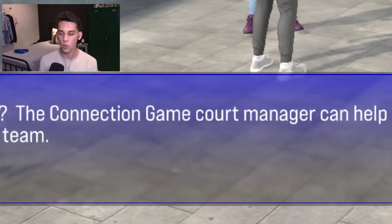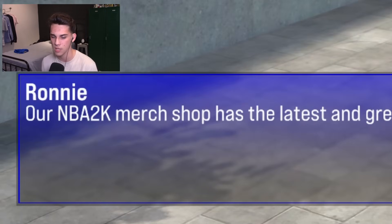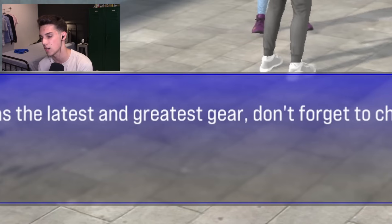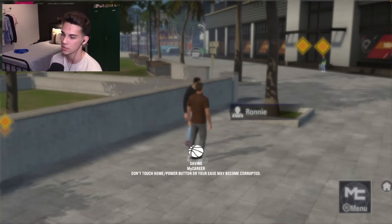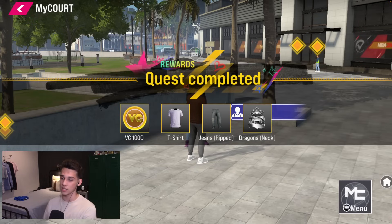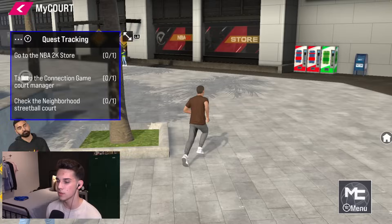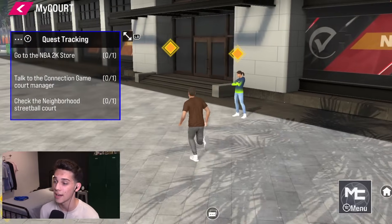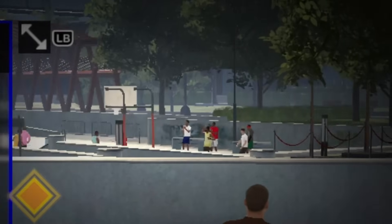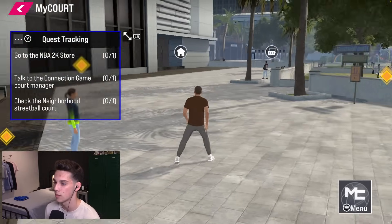Ronnie explains: 'Want to check out our hood? The Connection Game Court Manager can help you arrange connection games. Unlock all the NBA players to play on your team. Our 2K merch shop has the latest gear.' We got 1,000 VC, a t-shirt, ripped jeans, and a tat. The only people in the neighborhood are everybody playing on the courts, homegirl right here, and Ronnie 2K over there.